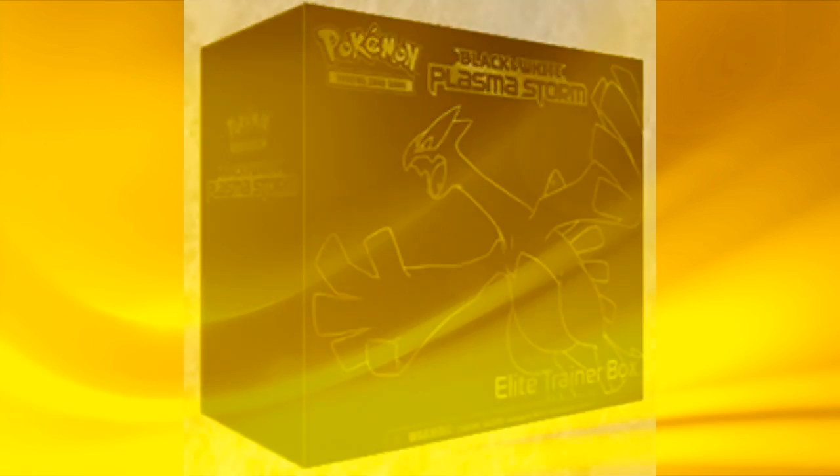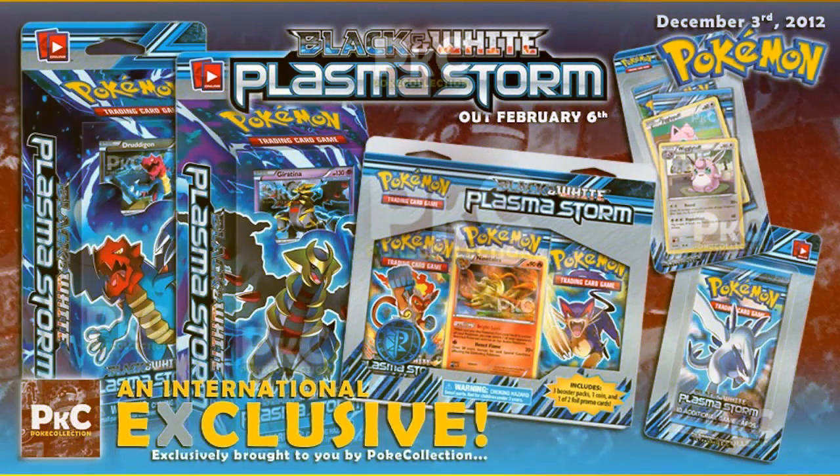So actually a great way to get into the TCG competitive scene with Plasma Storm. Also, the theme decks will feature Dragonair, and the other theme deck will feature Giratina. There will also be blisters available with a Ninetales promo card, and a 2-pack blister featuring a Wigglytuff line.